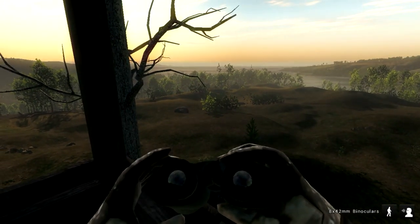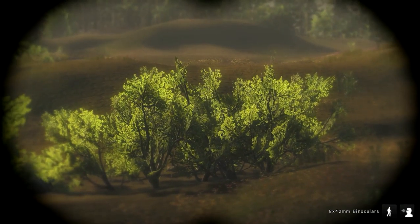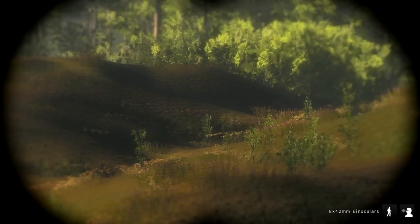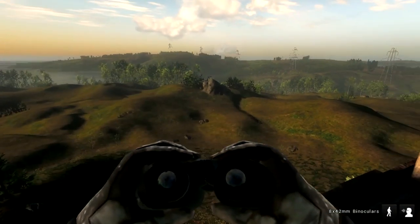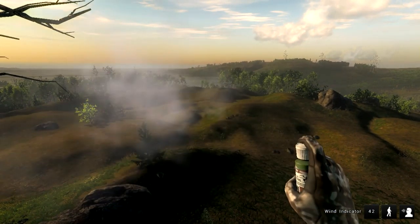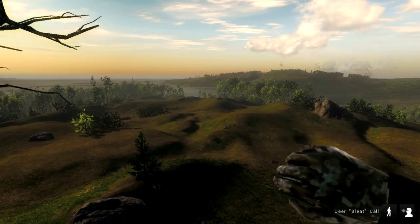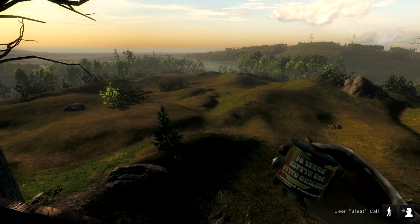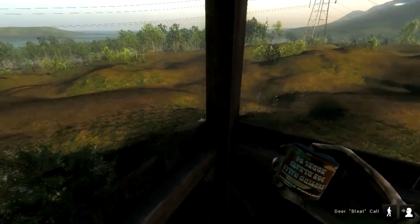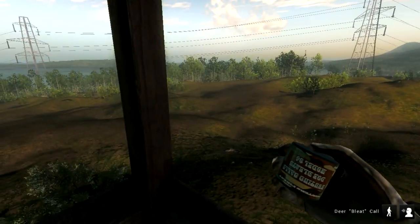Hopefully that tree isn't going to be in our way. Okay, so we're up in here now — we can see exactly what we want to see. Now what we have to do occasionally is just wait. Let's try and get some deer attracted to us.